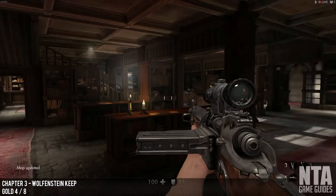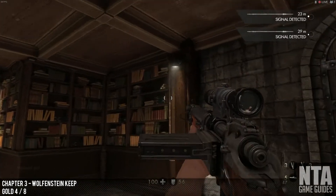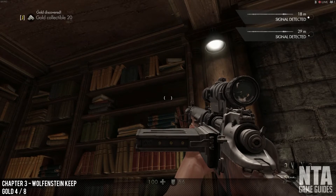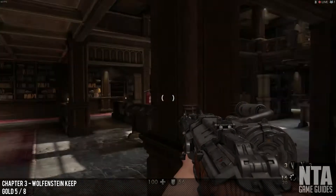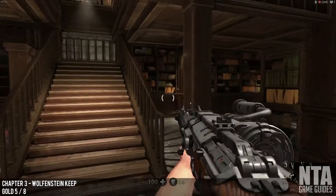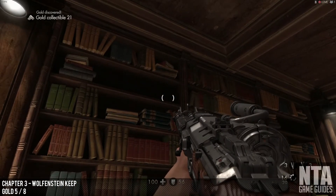From here, look right and look on the bookshelf in the library section — it will be right there. This whole area is a library section. After you've dealt with all the bad guys in this room, turn around and go to the right hand side of the stairs. You should see another gold bar right there.